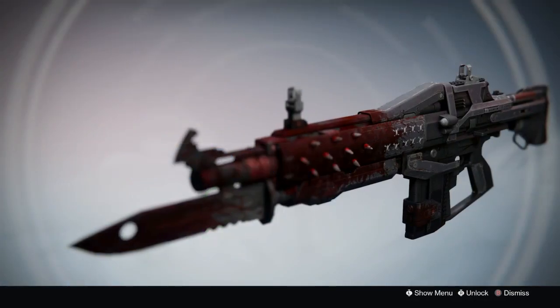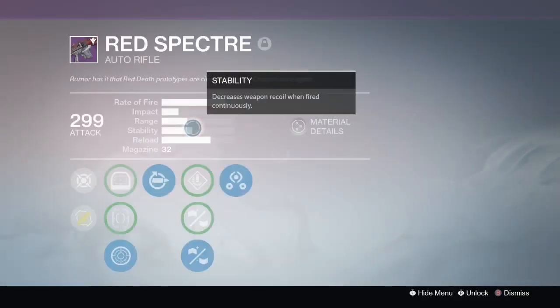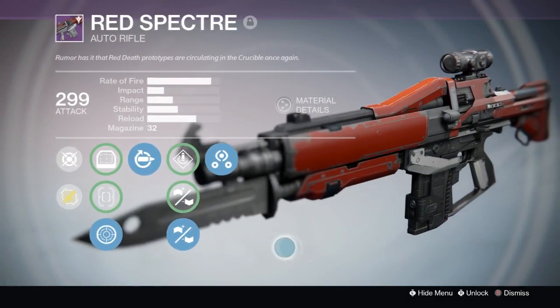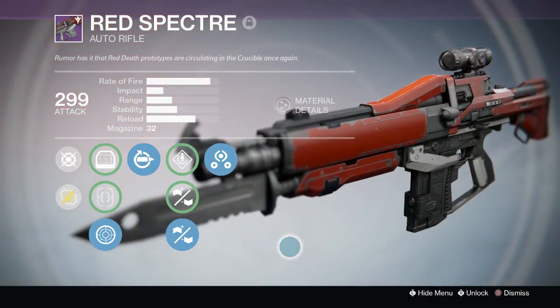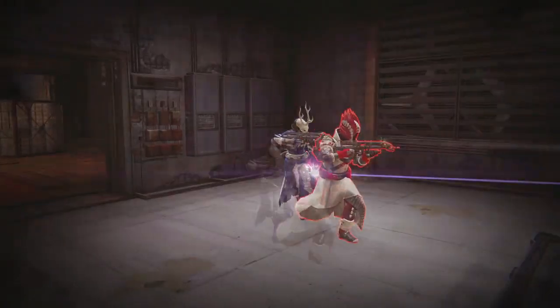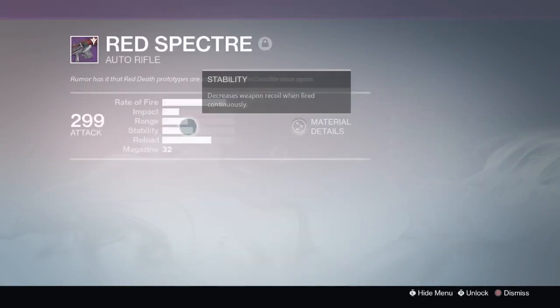I remember when Destiny first started, they sold Red Death the first or second week from Xur and I really badly wanted it. Well guess what — week two of the Taken King and I get the Red Specter from a crucible drop. We're doing zone control so kills don't really matter.